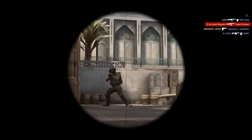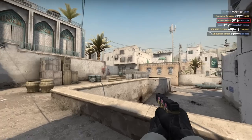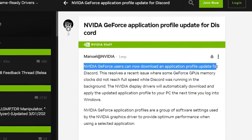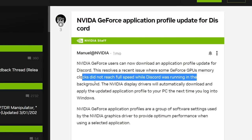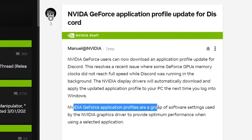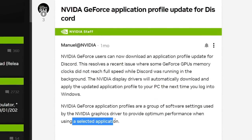This feature became known by accident about a month ago, when due to a bug in Discord, the performance of your entire PC decreased. Quote from an Nvidia employee on the official forum: 'Nvidia display drivers will automatically download and apply the updated application profile to your PC the next time you log into Windows. Nvidia GeForce application profiles are a group of software settings used by the Nvidia graphic drivers to provide optimum performance when using a selected application.'